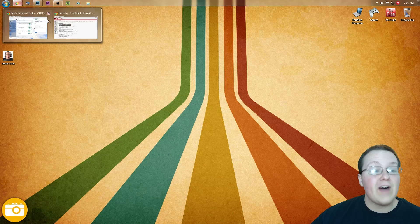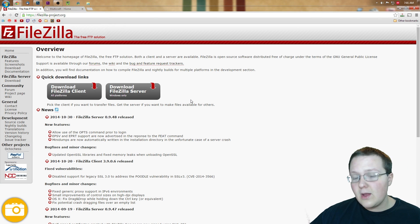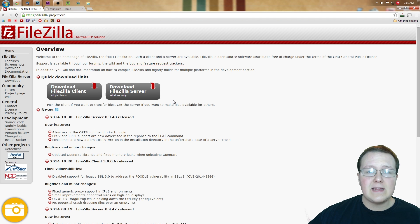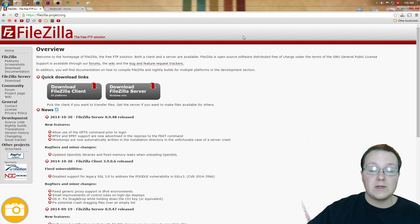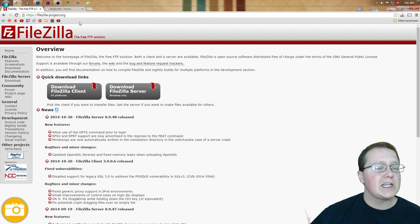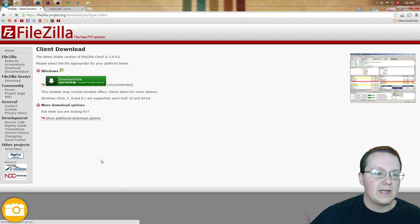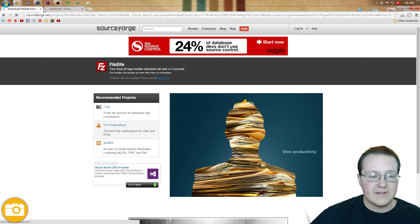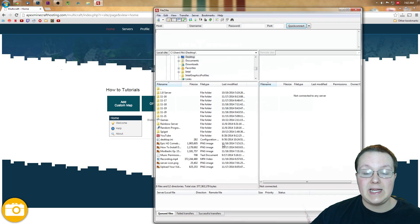Now we need to get FileZilla. If you don't have FileZilla downloaded already, go to the first thing in the description down below. It will take you to FileZilla-Project.org, where you can click Download Client. You'll click that and it will take you to the download page, where you can download it after five seconds. That being said, I've already got it downloaded right here.